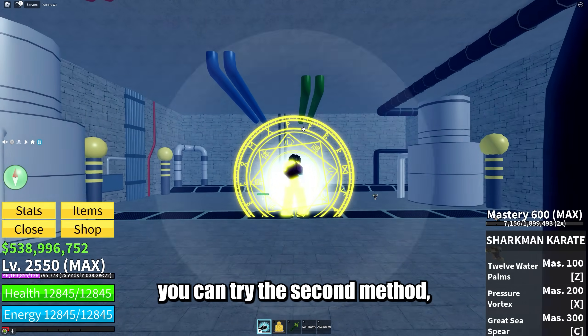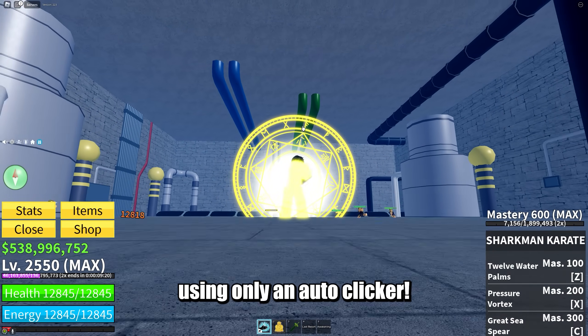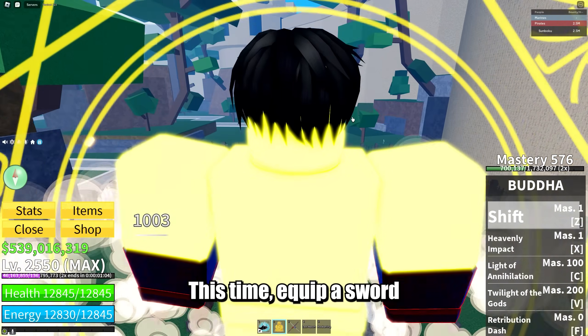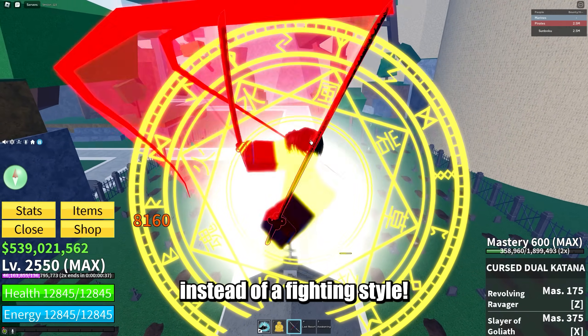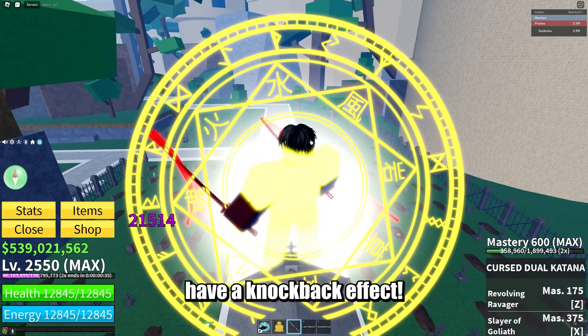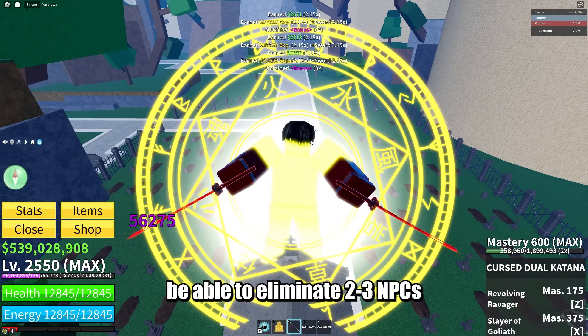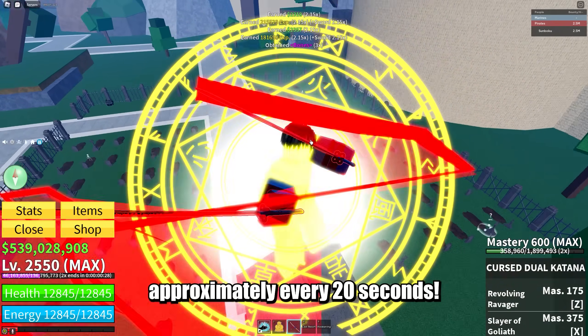If you can't find a macro, you can try the second method, which involves using only an autoclicker. Head to the left side of the map and stand on top of the building in your Buddha transformation. This time, equip a sword instead of a fighting style — I recommend one that doesn't have a knockback effect. Simply spam M1 using an autoclicker and you'll be able to eliminate 2–3 NPCs approximately every 20 seconds.